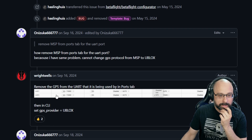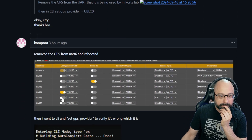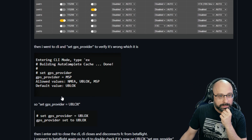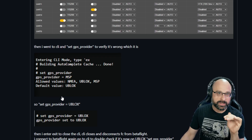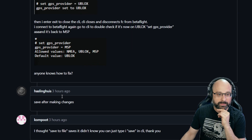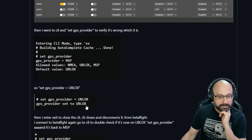So you go in and set it off. Then in CLI, set GPS provider to U-Blox, and that worked for him. I would have just saved my config, defaulted the whole flight controller, deleted the MSP-related lines from the config file, pasted the config back in, and then manually set it up. Before seeing this post, reflashing was basically the solution.